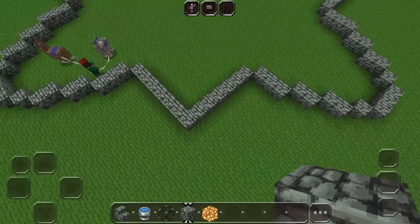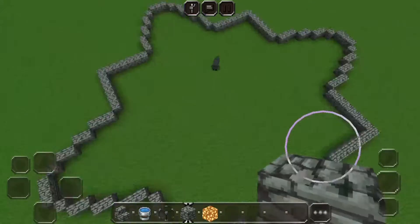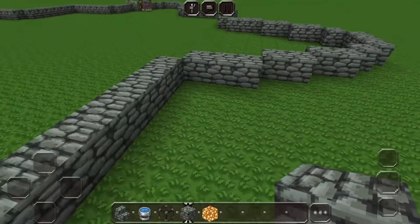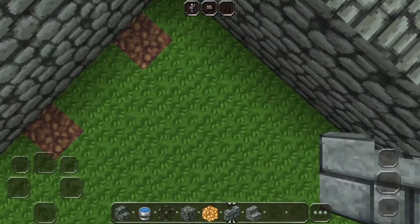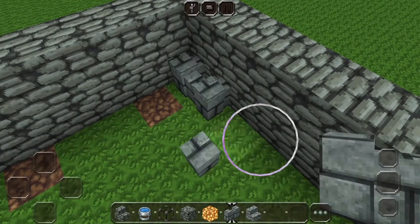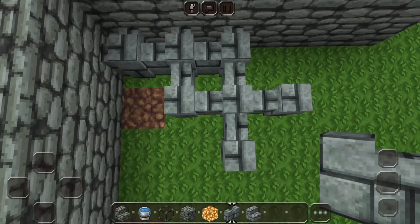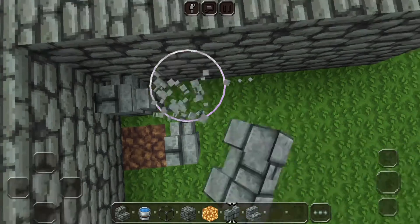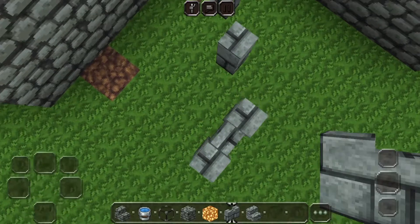Now if you're done, your fountain should look exactly like this, which is pretty cool. Now we're just gonna raise it by another level. Just on the other one, make sure it's three away from the corner — like there — and then you just place something like this.